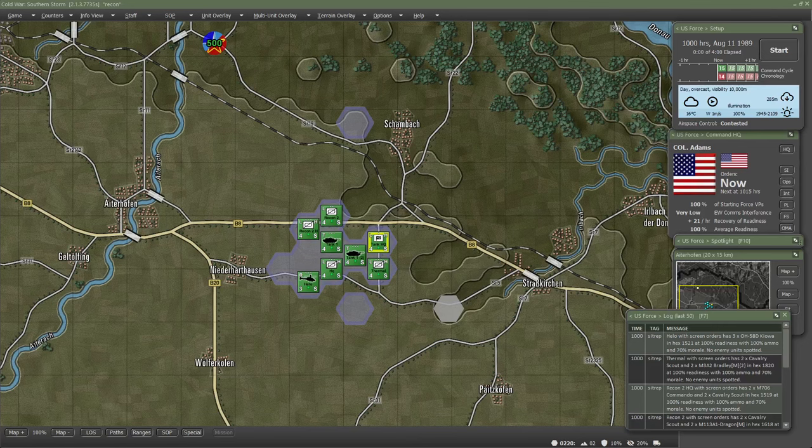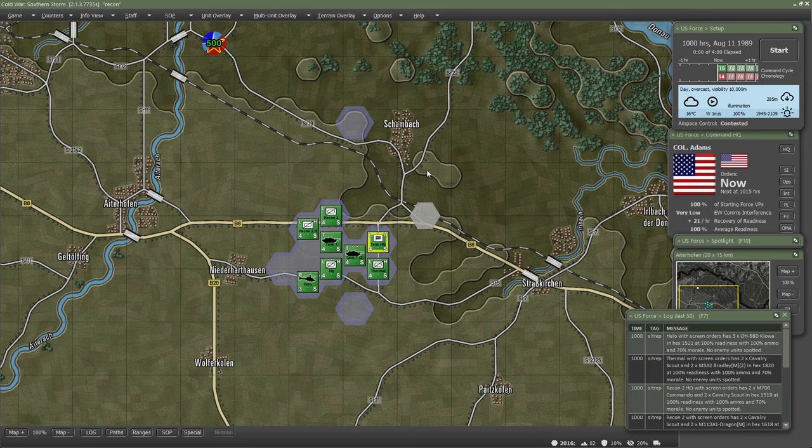Today we're going to be talking about reconnaissance and counter-reconnaissance within Flashpoint Campaign's Southern Storm. During my research for this video, I found a cool quote: 'Forces that cannot sustain themselves inside the Weapons Engagement Zone, or the WEZ, are liabilities. However, those that can sustain themselves while executing reconnaissance and counter-reconnaissance activities create a competitive advantage.' That's from Force Design 2030 - I'll include that in the description below. I'd like to find some Cold War era tactics too, and I'll create another video on those.